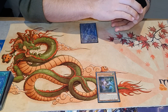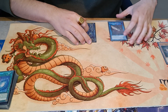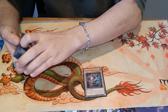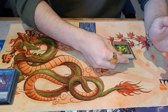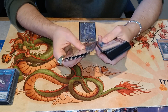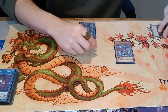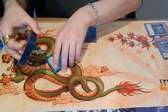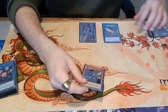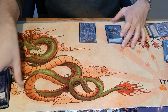For the Safet combo it is very similar — we normal summon the Safet, use its effect to send and search ourselves the Kolup Serpent. We'll put that by the side as we'll need it shortly. Then we summon it by banishing the Safet, link off into Pisti, search the Wyuber Burst, then banish the Kolup Serpent, summon Wyuber Burst, link those off into Seal — and that's it. That's all we really want to do on our turn.